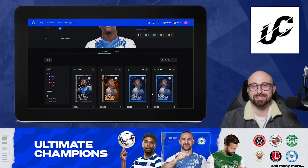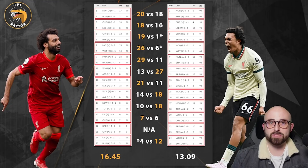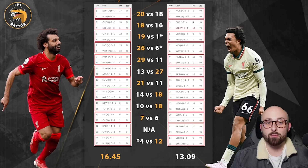Without further ado, let's jump into discussing Double Game Week 26. I'm going to jump straight into what I think will be one of the most heavily debated questions of the game week — should we be captaining Salah? Is Salah the obvious captaincy choice, or should we be looking at alternatives? Recently Salah's form hasn't been amazing. He's been worked very hard at AFCON, potentially he'll be rotated, and there is a brilliant alternative in Trent Alexander-Arnold.